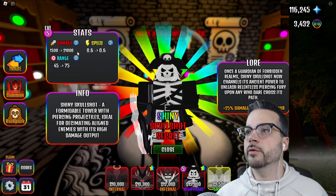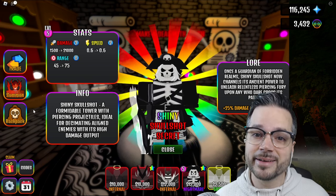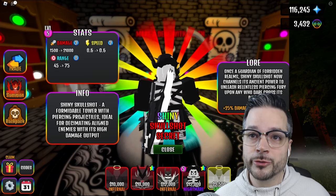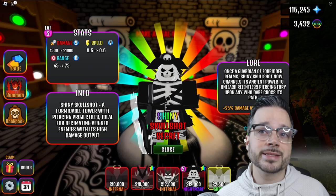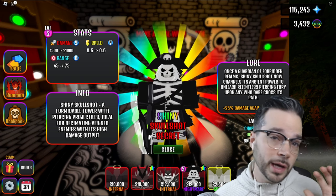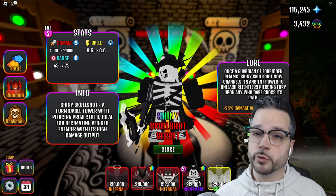It now has 21,000 damage when maxed and a 0.6 attack speed. I know some of you are still going to say 'lol, what a noob' — you just want to see those big numbers and watch the world burn. In the game's current state, that's probably even okay; it's not that hard, and if you're using meta towers it won't really matter anyway. Do not break your keyboard or send the devs angry messages — you'll be okay.